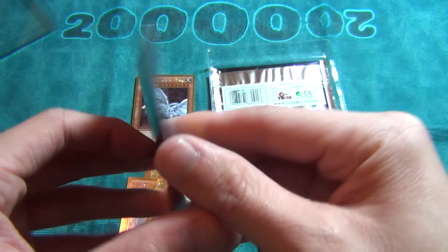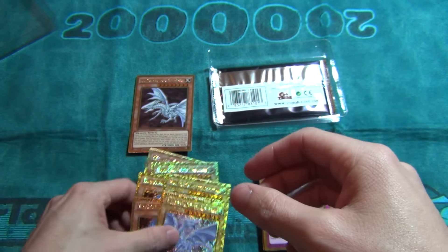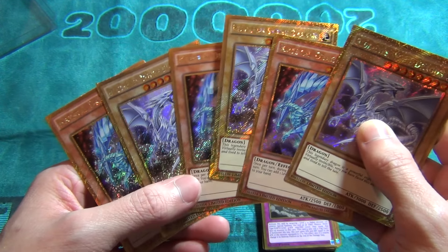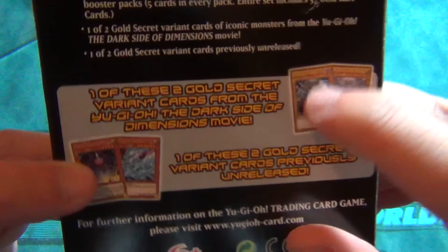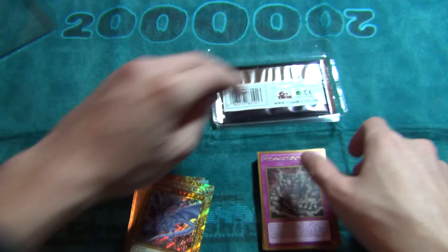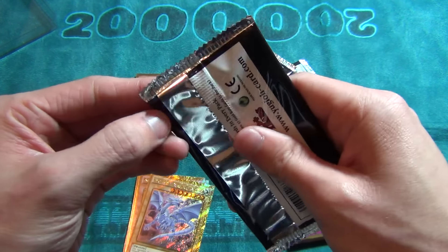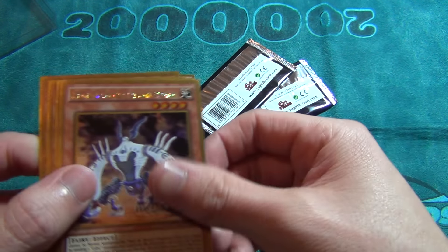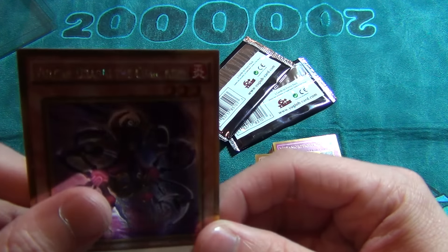Looks like I got the same promo again — and the same promo on the third box too. So I got three of these just to try to get all the promos, but as you can see I got duplicates. The other cards were a cubic monster and Dark Magician — got each of those three times. That's my luck.